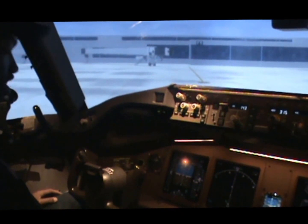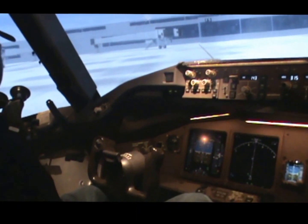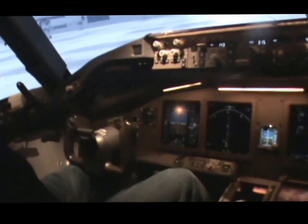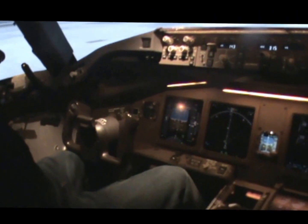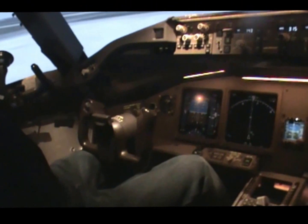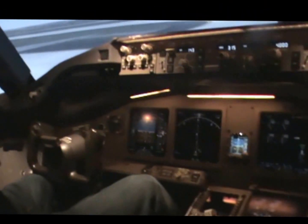I'm going to throttle up a little bit and use the tiller. We're going to pull the stairs around — let's make a left turn. I have no idea what the rotation speed is. Does it display V1, VR, and V2? I believe they had some programming, probably on the airspeed indicator. They didn't program anything yet. We can just fly around.